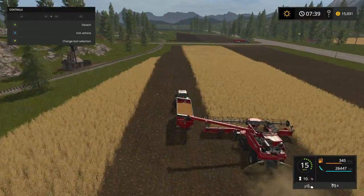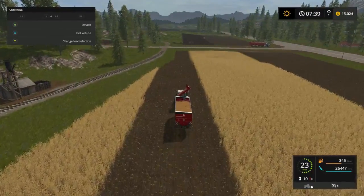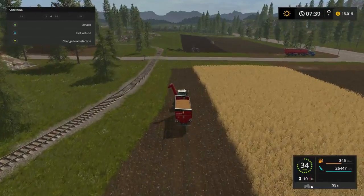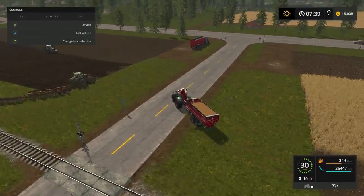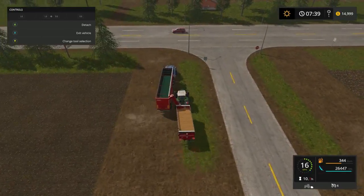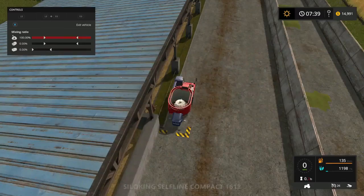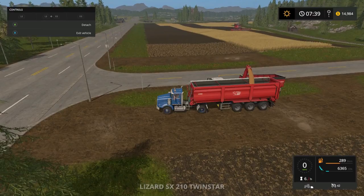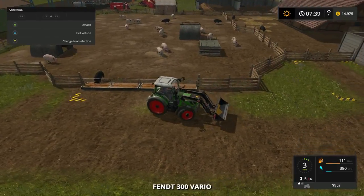I'm gonna go ahead and go empty. Field 28 - we're gonna park him and come over here. We need to go ahead and dump this guy.